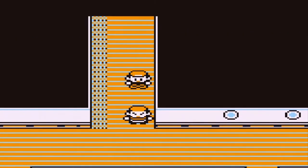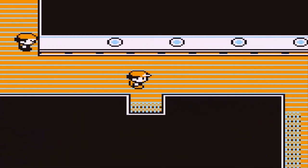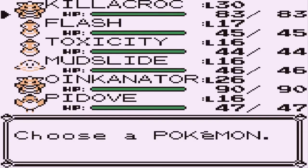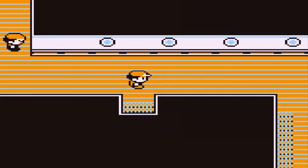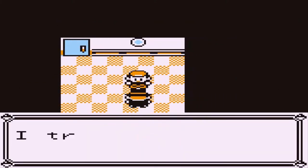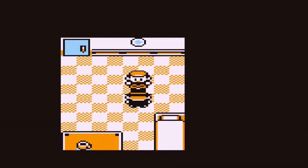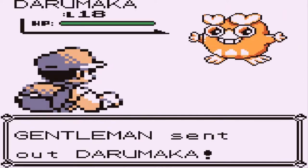Now here we are — the SS Anne. We're going to be battled by a lot of Pokemon trainers right here. I don't mind switching up the Pokemon. This is all to train them up just to get ready for Misty. This guy travels along with his Pokemon right here — cranky old man. And here is a gentleman wanting to battle us, and he's coming out with his Darumaka.